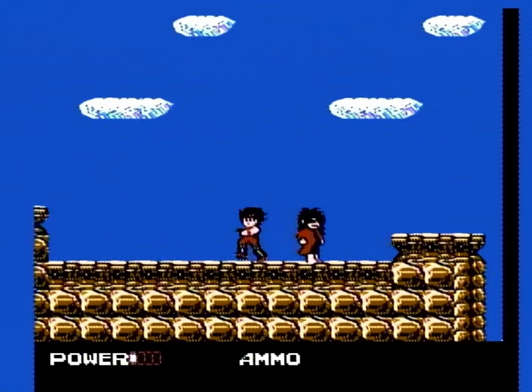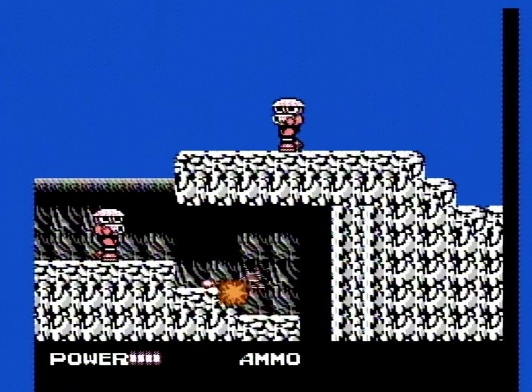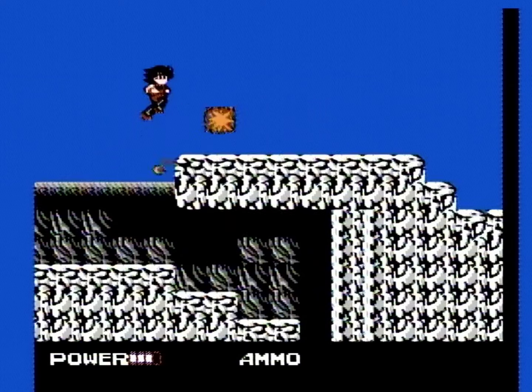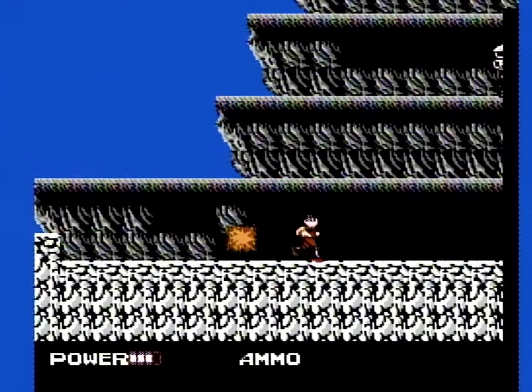The gameplay itself is self-explanatory for the most part. You can jump, you can squat, and you can even climb walls. Pressing the B button will fire your weapon. Enemies are pretty easy to dispatch most of the time — they have predictable movements and only take a handful of hits from your base weapon. They do explode on impact, though, and their explosions can hurt you.